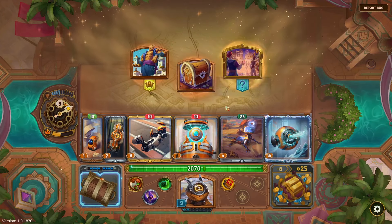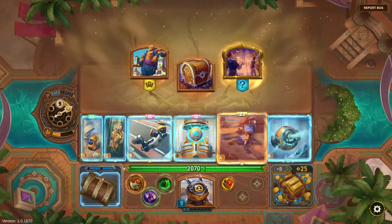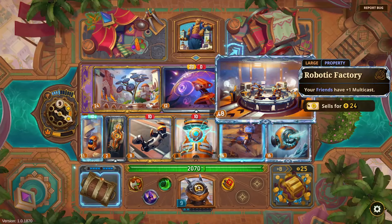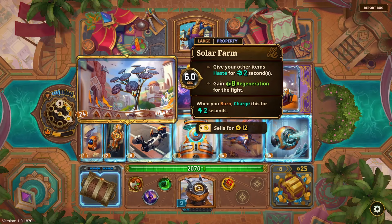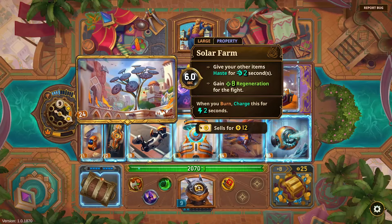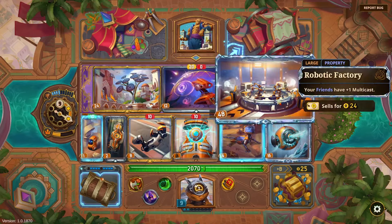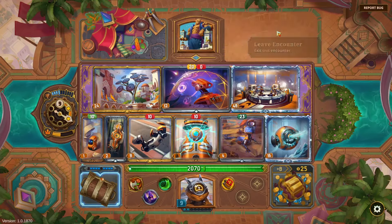One of three hero merchants — I'll take a look at large. I thought your level-up things were supposed to upgrade the Core, but I haven't really seen any of that. 'Your friends have multicast, give your other items haste for two seconds.' 'When you burn, charge this two seconds.' This would take a lot to become a combo — you'd have to have a burning Monitor Lizard. 'Your friends have one multicast' is cool but not great for me.